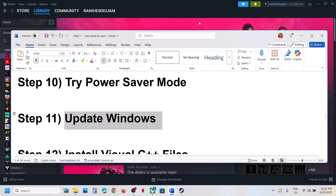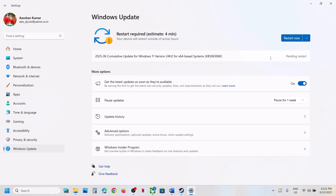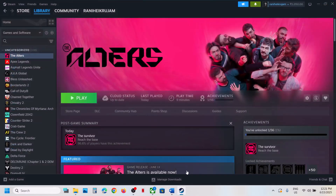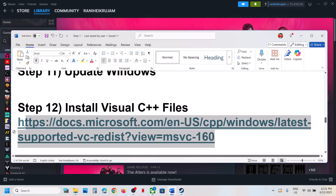The next step is to update Windows to the latest version — this is important. Open Windows Settings, go to Windows Update (or Update and Security), and click Check for Updates. Once all updates are installed, restart the computer and after the system restart, launch the game.